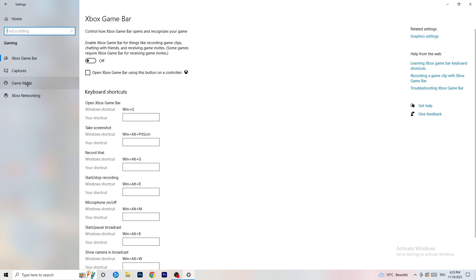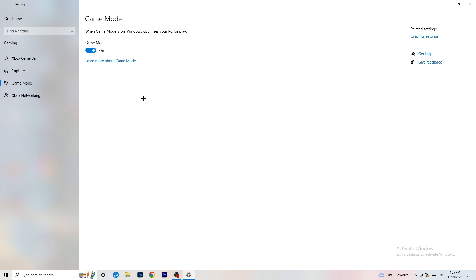Skip over Captures and go to Game Mode. Here I honestly can't tell you definitively whether to turn it on or off — you need to check it for yourself. For me it works better with it on, but for other people it works better off. Just turn it on, check it, turn it off, check it, and stick with whichever works better for you.